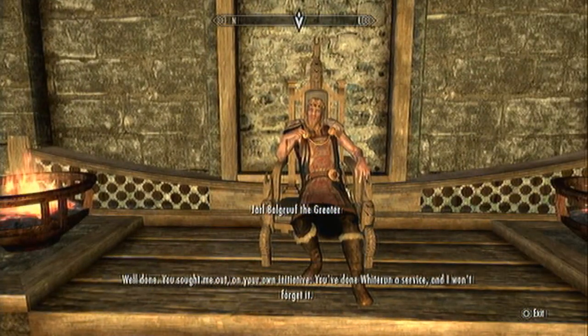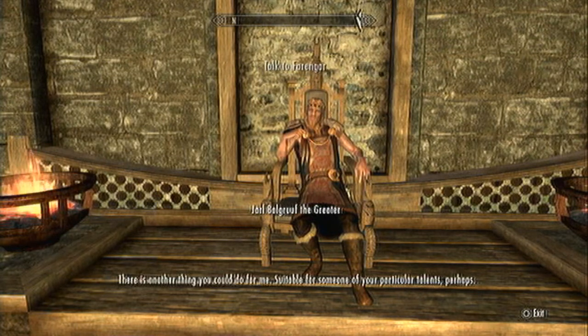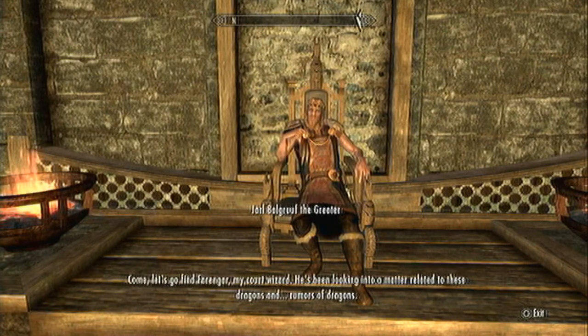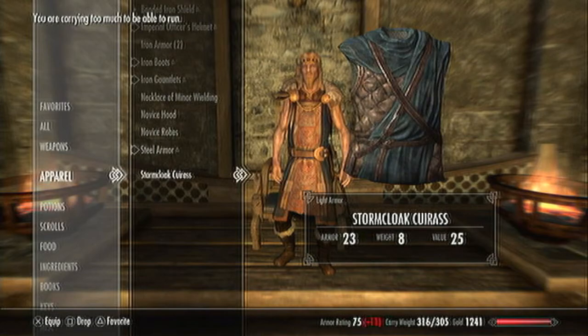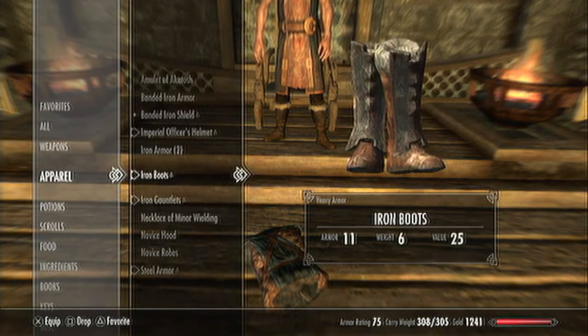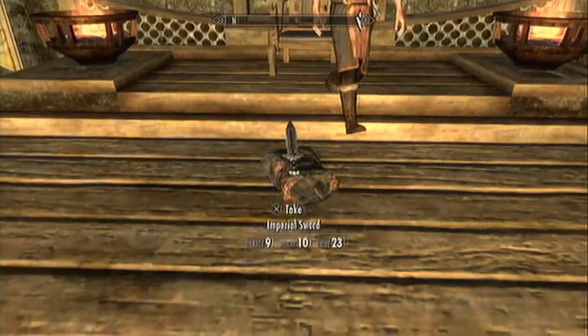Well done. Here, take this as a small token of my esteem. Oh, you over-encumbered me, you bastard. Now I'm gonna have to ditch some gear. His generosity is just wearing me down. He gave me some steel armor — oh, that's nice armor. I'm going to equip that right now. Of course, if I'd have known I would have got this, I would never have bothered making the banded iron armor a minute ago. I invested money into that armor. I'm going to drop an Imperial sword. There we go — that'll do it.